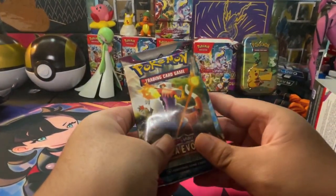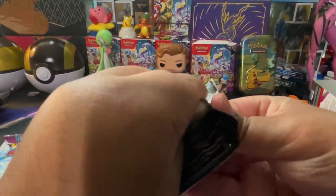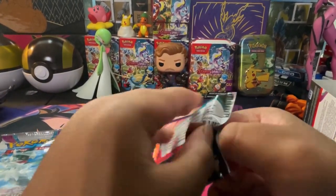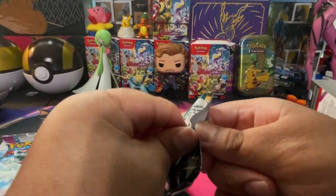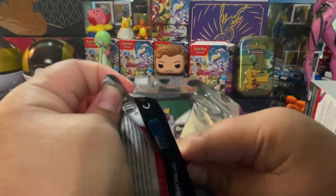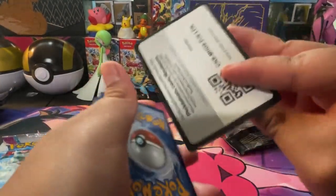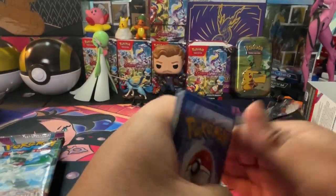Let's do the Skeledirge pack art first. Pokemon Scarlet and Violet Paldea Evolved — pretty nice set, a lot of cool cards to get. I'm hoping for that Raichu alt art. Have you guys seen the artwork for 151? I've seen people open them, at least the Japanese version. I know the booster boxes came out pretty recently and man, that set looks amazing.